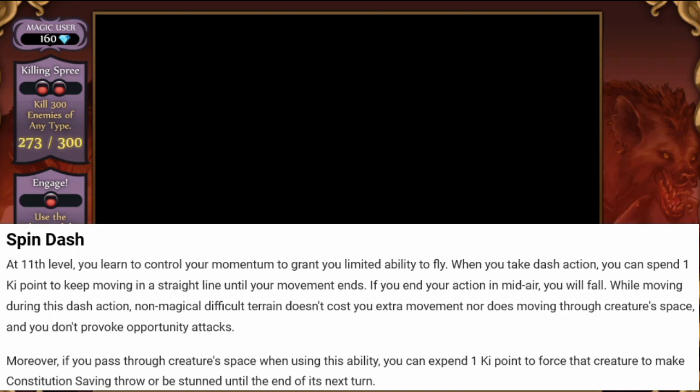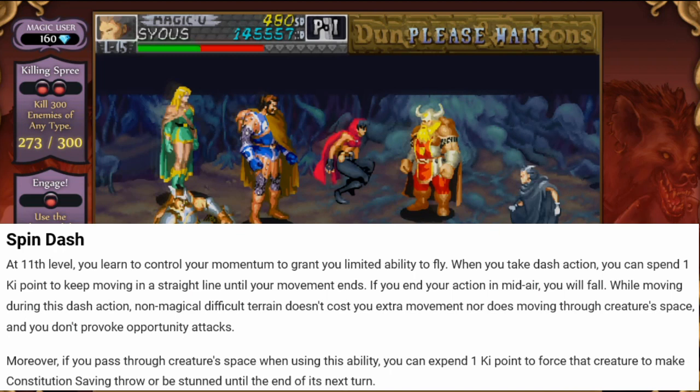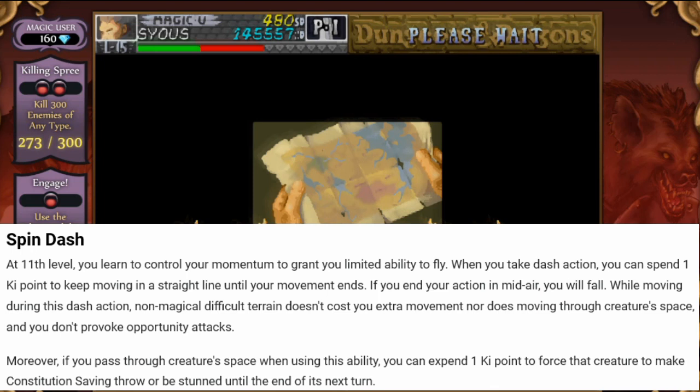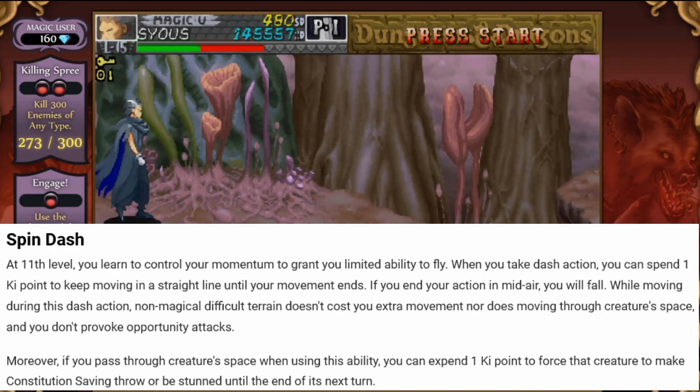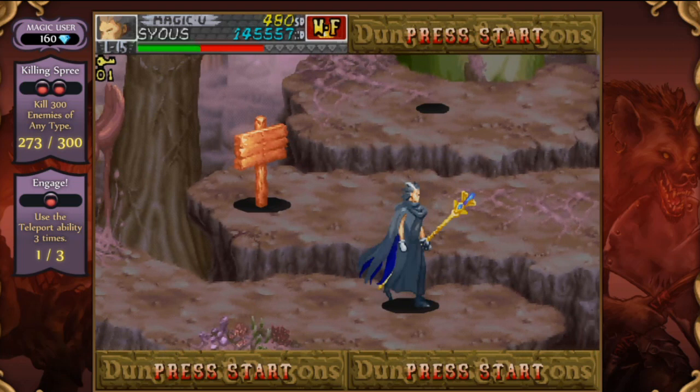At 11th level, you get Spin Dash. You learn to control your momentum to grant you limited ability to fly. When you take a dash action, you can spend 1 keypoint to keep moving in a straight line until your movement ends. If you end your action in mid-air, you will fall. While moving during this dash action, non-magical difficult terrain does not cost you extra movement, nor does moving through a creature's space, and you don't provoke opportunity attacks. Moreover, if you pass through a creature's space while using this ability, you force that creature to make a constitution saving throw or be stunned until the end of your next turn.